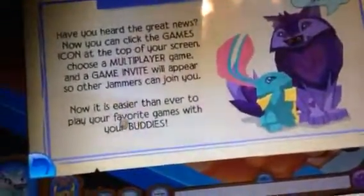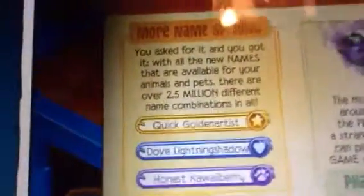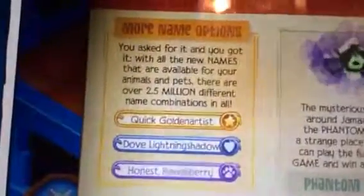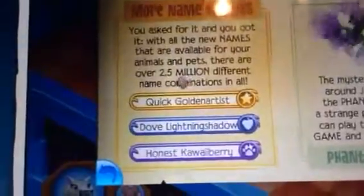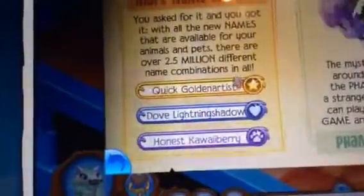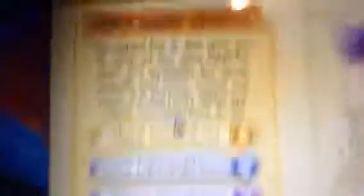And plus, what is it with 'easier than ever' with these people in this update? More name options — you asked for it, and you got it. With all new names available for your animals and pets, there are over 2,000,000 different name combinations in all. Wow. Okay, that's too much, Animal Jam. You are going to make us lag.